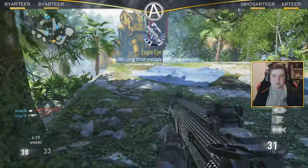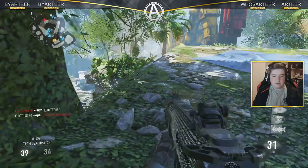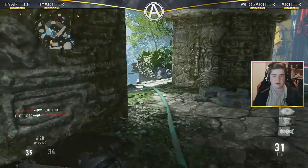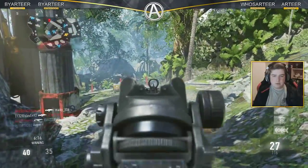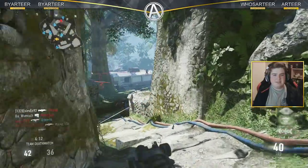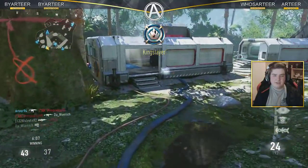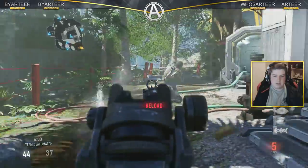60 lung shot medals — alright. Rank 37. There's someone. I can't kill him though, not at that range — that's practically impossible. Gotta get up close and personal. Let's see if we can make that happen. Getting shot in the back. Teammates, why didn't you just shoot him? He was standing right next to him. I hate that guy so much — I don't know who it was, but I don't like him.